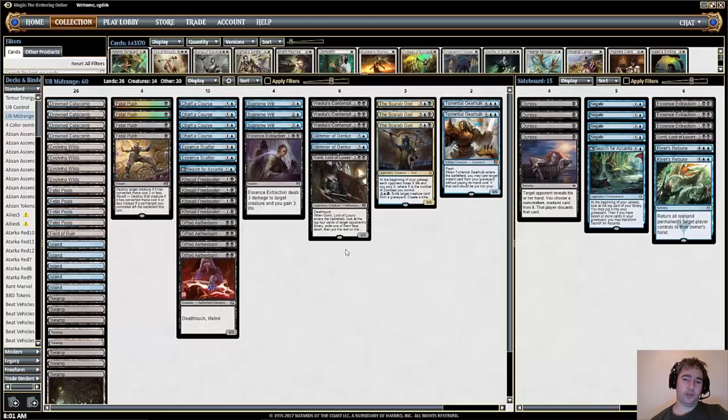The Scarab God is the most important card in the deck — it's basically what the deck is built around. The goal is to create a board state where you can successfully get The Scarab God into play and just run away with the game. We've got two Torrential Gearhulks as well, and some instants, though not as many as other decks.